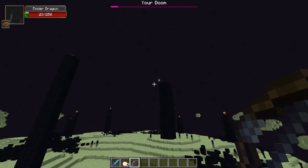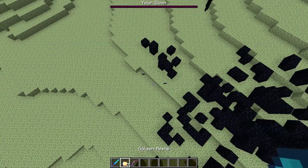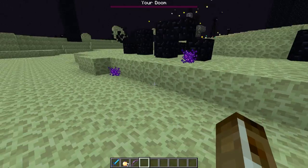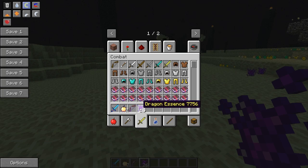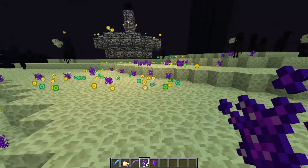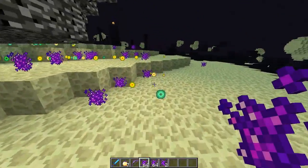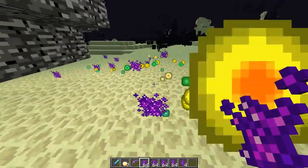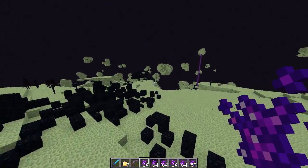He also does some lightning abilities. After you kill the new Ender Dragon boss — or 'Your Doom', whatever his name — he will drop not only a billion XP, but he will drop Dragon Essence. The use for Dragon Essence, I believe there is no use right now besides something we're going to view later in this mod review. This mod adds in a lot of bosses and also makes the Ender Dragon harder.